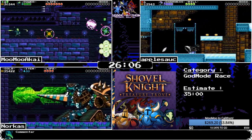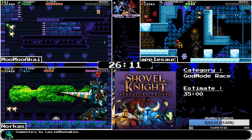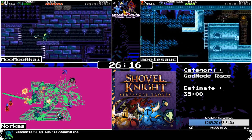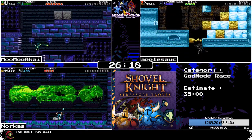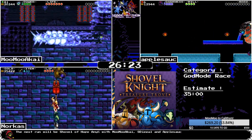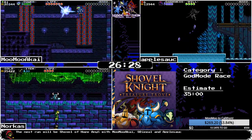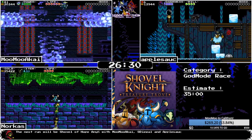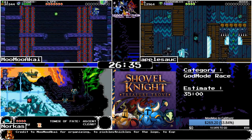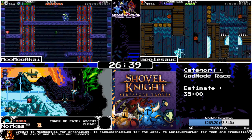The coin for Plague Knight was very well timed. MooMoo is now into the Tower Two auto scroller just as Norcus enters their last boss fight. That is the boss rush done for Norcus — actually on a really good run. Apple is not one-cycling the bird but gets through. Now moving into the second half of Stranded Ship, which has a lot going on with switches to be careful about.